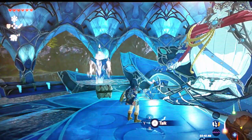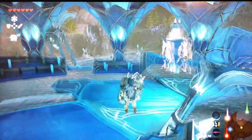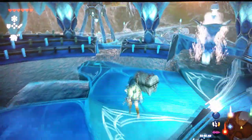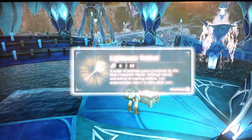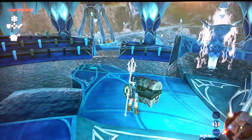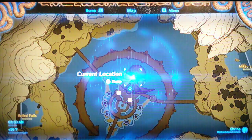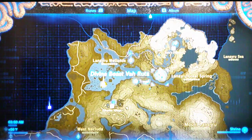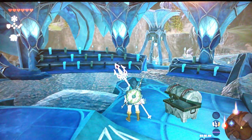Hello everybody and welcome back to another episode of The Legend of Zelda Breath of the Wild. I'm actually going to throw this away because we're going to get the Lightscale Trident — something that Mipha held, because we got Divine Beast Vah Ruta in the last episode.